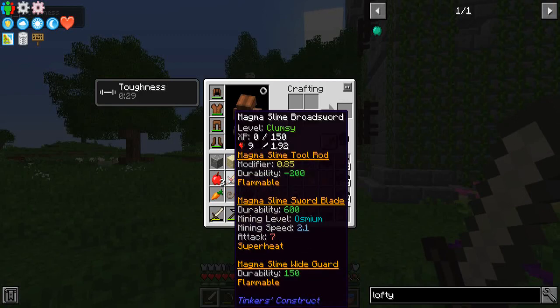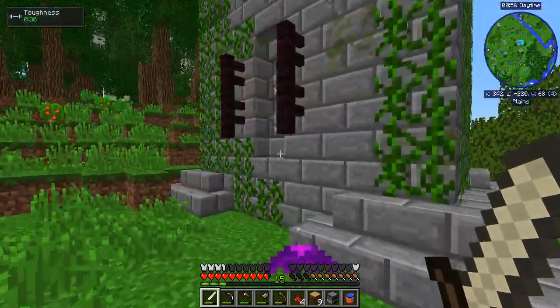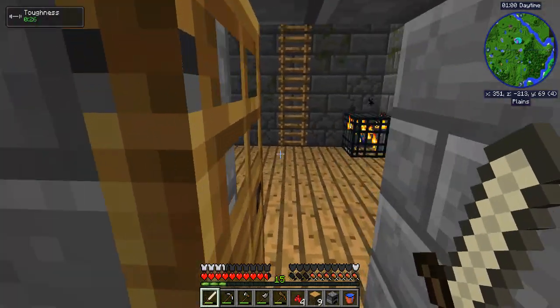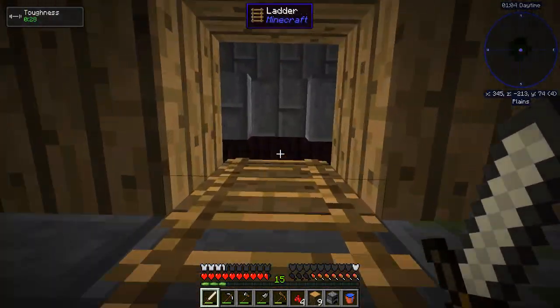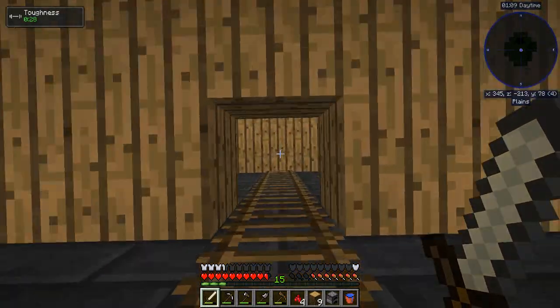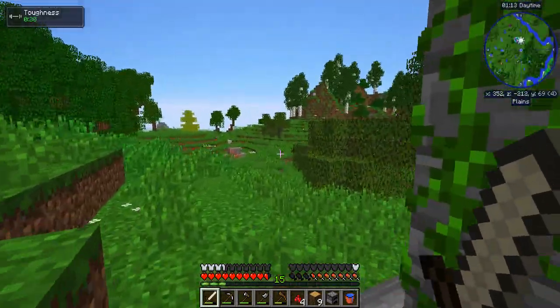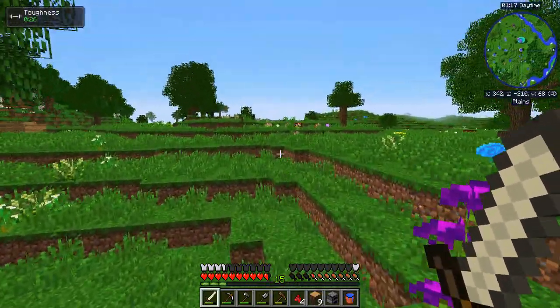I can probably change it out for a wooden guard and give it an ecological. Let's get up here. Climbing ladders is so slow, whatever, there's spawners up here. I go down the ladder quite a bit faster. That building's pretty safe during the day, but at nighttime, watch out. It's got a skeleton spawner up top and a zombie spawner down below.